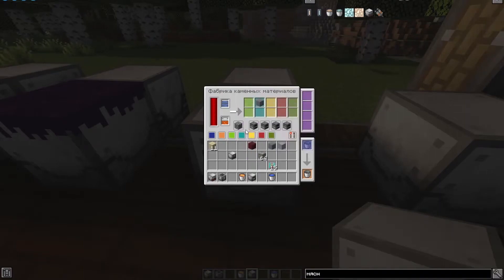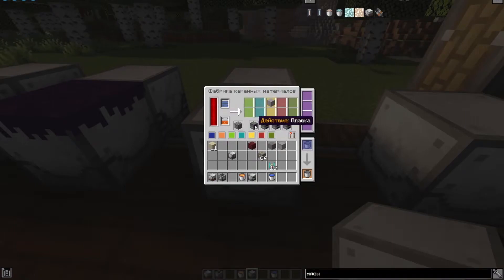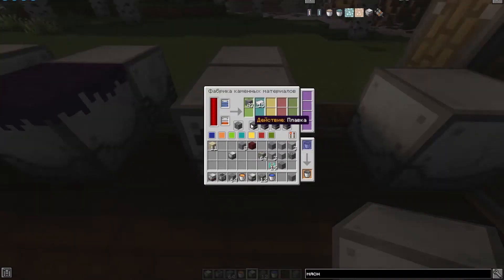This mechanism can also perform step-by-step processing of the same stones it produces. You can change the type of processing — you can smelt the block, destroy it, craft it in a 2x2 or 3x3 pattern if possible, or do nothing. For example, cobblestone is produced, then overcooked to become stone, overcooked again to become smooth stone, and so on. It can also produce gravel when cobblestone is destroyed, and you can process other resources placed inside even if this mechanism doesn't produce them.